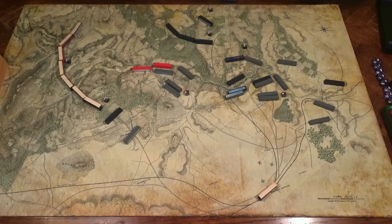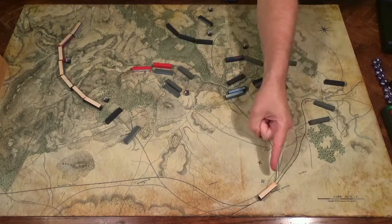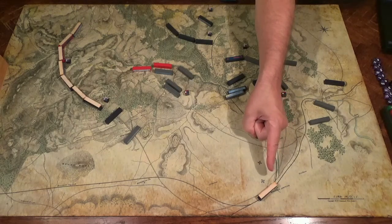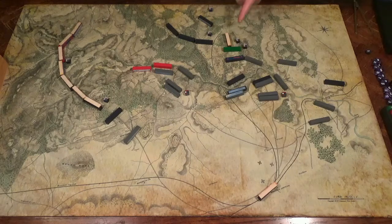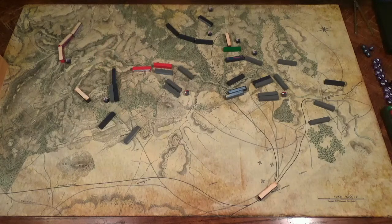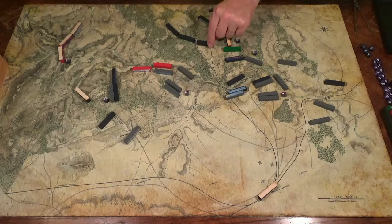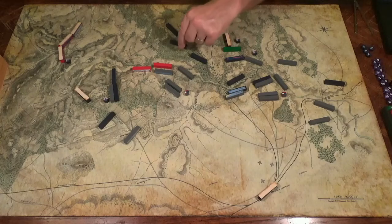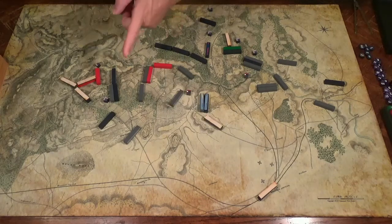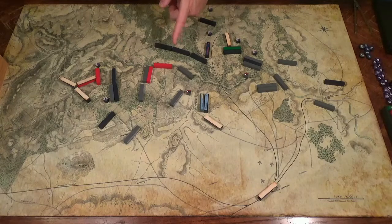It's midday. The last of Johnston's Army of the Shenandoah arrives by rail — they'll spend this turn getting off the train and forming up. The Union 4th Division arrives and joins the line. Hunter's 2nd Division begins to deploy. McDowell tells Tyler to advance cautiously east of Cub Run. Johnston's Army of the Shenandoah drives hard into the Union line, making for the Union supplies at Satterville.